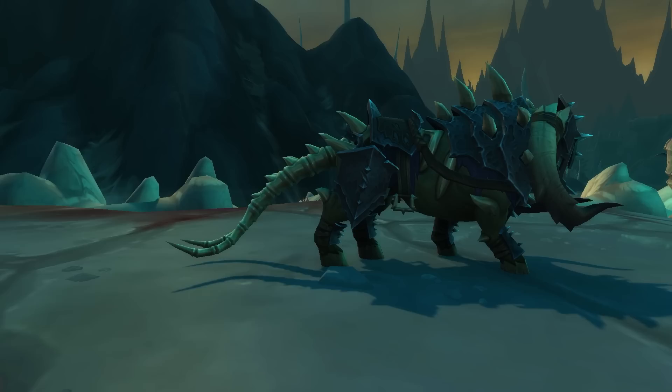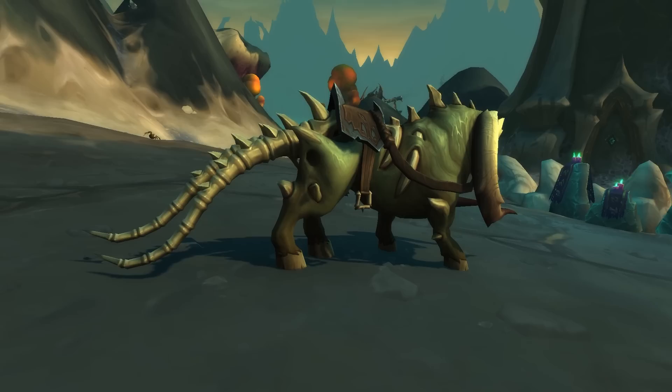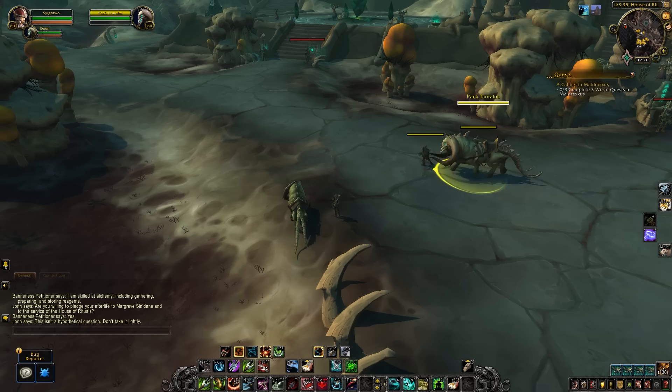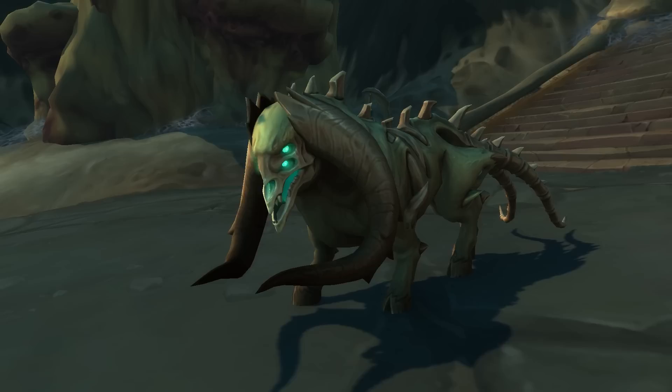If you like undead goat-looking things that are actually oxen, you'll like the new Torilus pet. There are nine in total: three armored ones with blue, green, and purplish armor, picked up in the House of the Chosen; two saddled ones near the House of Rituals that walk along the path to the House of Eyes and back — only one can be up at a time, so if it's the wrong color, kill it and wait for it to respawn. Then there are four unsaddled, unarmored ones throughout the zone.